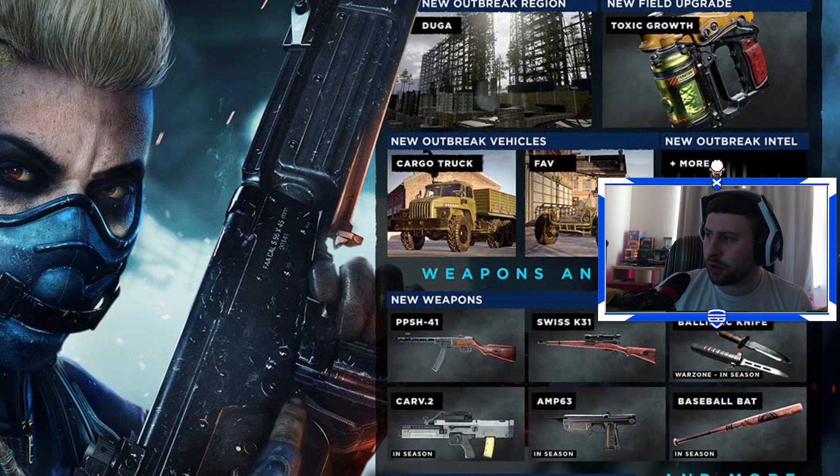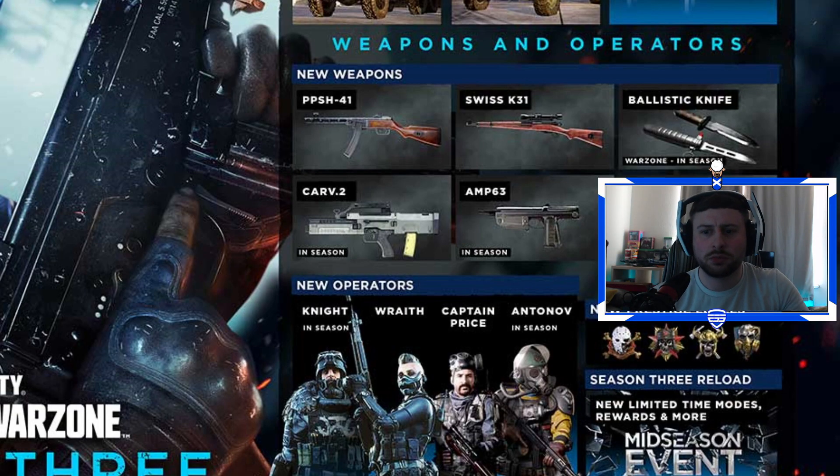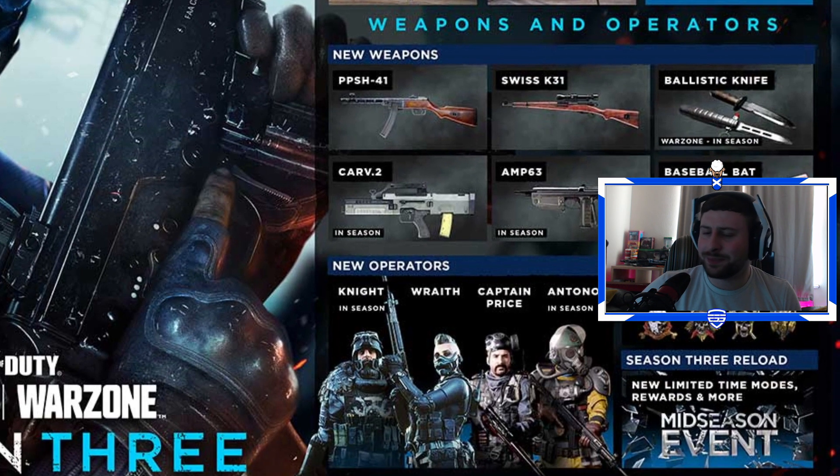Zooming in a bit more, we've got some new characters to look at. We've got Knight, which looks really cool, we've got Rafe — she looks awesome on screen. Now we've got Captain Price finally coming to Warzone and Call of Duty, and we've got Antonoff, which looks really cool as well.